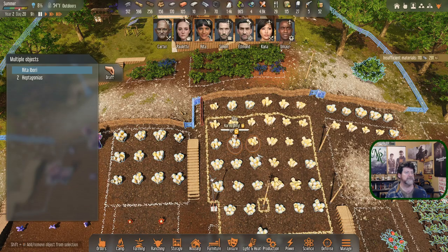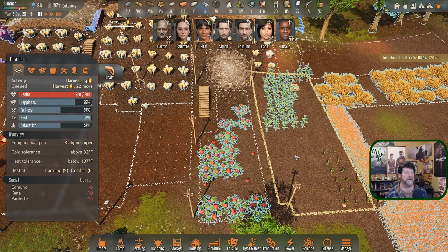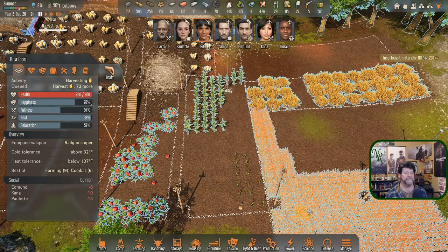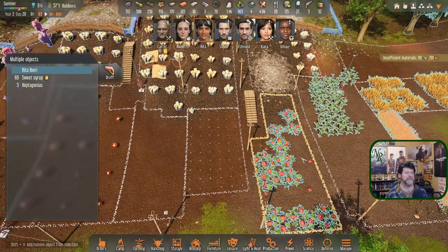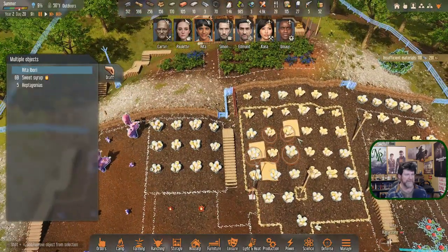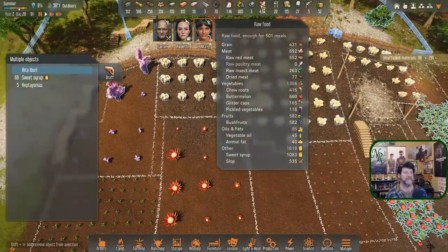Rita, harvest these first, then these, then get into the grain grass. I held shift down and that's going to mess everything up — let me try that again. Harvest these, then these, then these. These aren't as important — we've got a thousand of them still, so we're fine there.